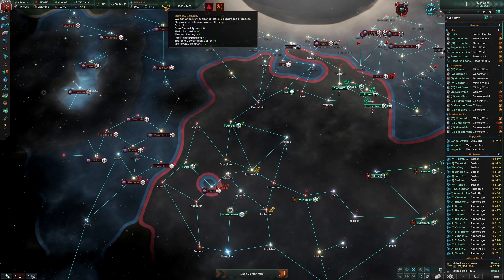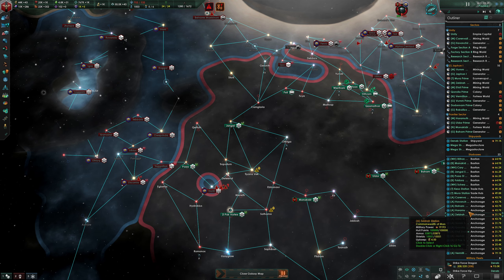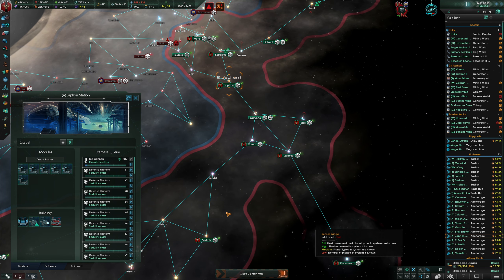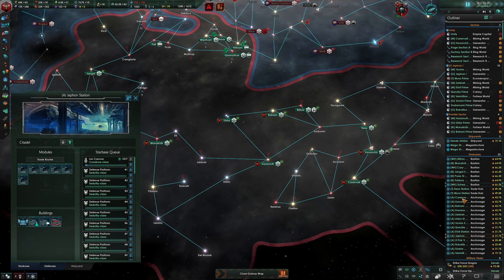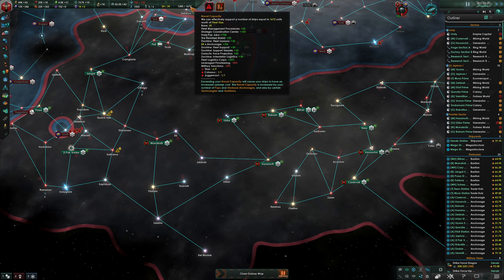I needed four more fleets and didn't have the naval cap, so I built up a bunch of anchorages. We were sitting at 13 out of 24 star bases, so I put that all the way up to 24 - they're all maxed out and currently building their defense platforms. The idea is that if you come into my territory it's going to cost you. I'll bleed you at every system, and the further into my interior you march the more you lose. That got me up to 1,672 naval capacity.